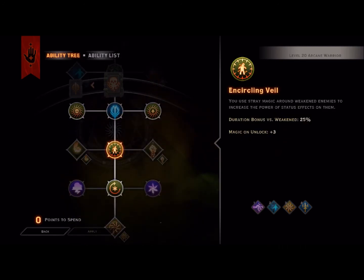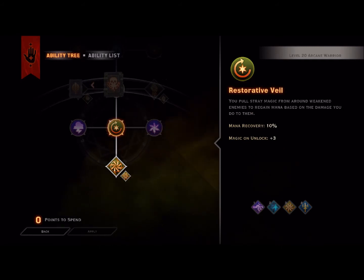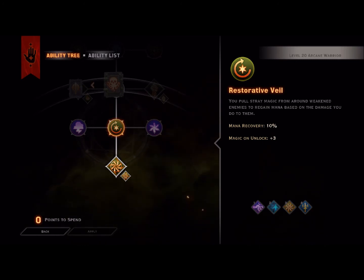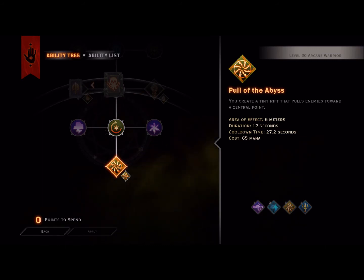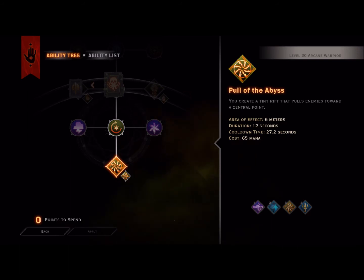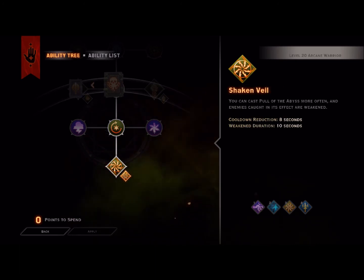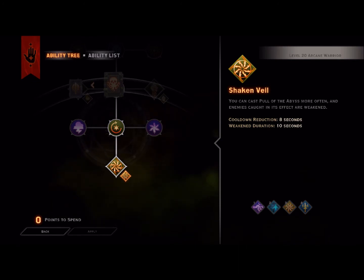From there we're going down to Encircling Veil, which gives us a better duration on our weaken by 25% and a Magic unlock plus 3. From there we go with Restoration Veil — when you're around weakened enemies you get a mana recovery of 10%, plus a Magic unlock plus 3, which is another DPS increase. From there we pick up Pool of the Abyss. It creates an area-effect circle you drop on a cluster of enemies. It pulls them all into the center focal point and they can't get out until the time expires. With its upgrade it also weakens enemies, significantly lowering their damage reduction, and you get a cooldown reduction plus a weakness duration via the Shaken Veil upgrade.